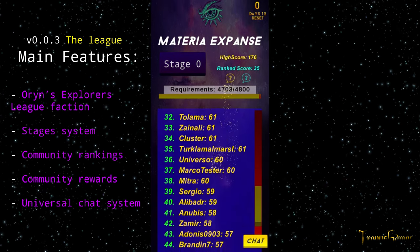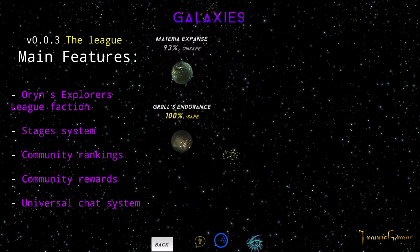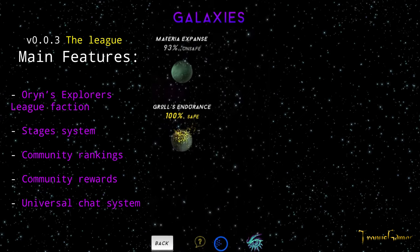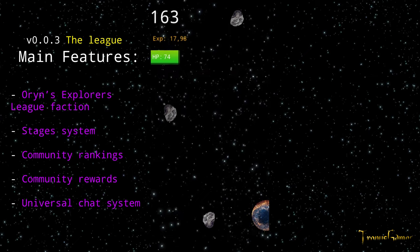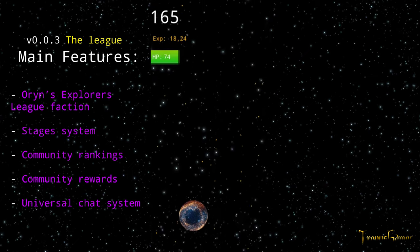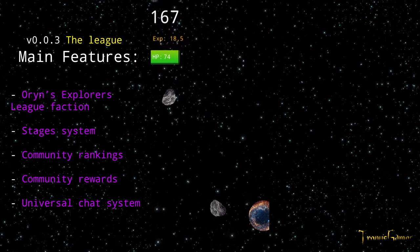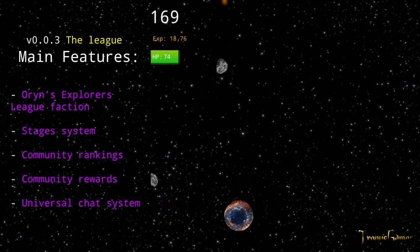At the end of the reset period of two weeks, all players and the community will get rewards based on each player's score. This means that players outside the community rankings can also get rewards, but only if they reach at least the minimum required score for that galaxy.